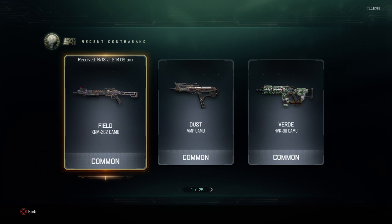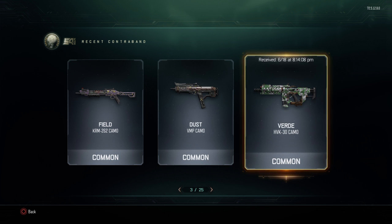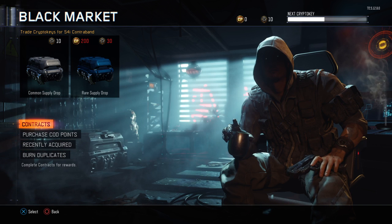Last time at number 95, we got the Field Kerem 262 camo, the Dust VMP camo, and the Verd HBK 30 camo. So let's hop into number 96 here, let's see what we get.